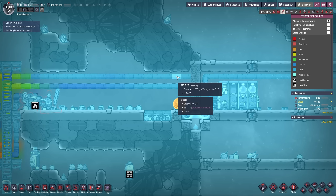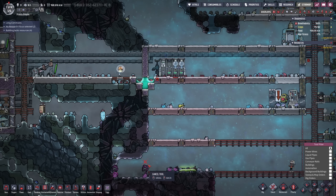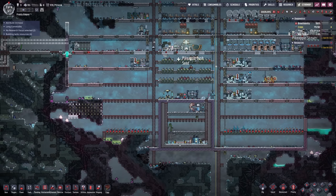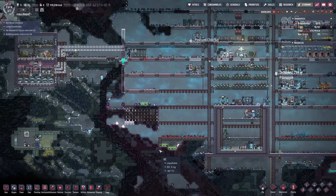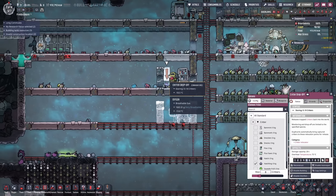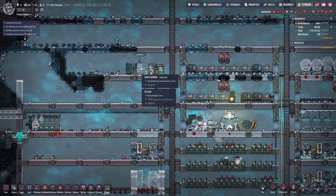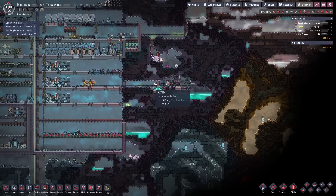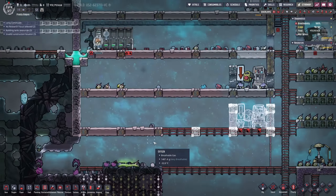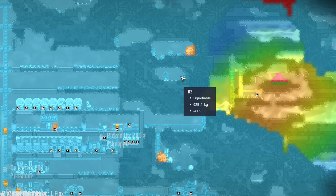I should insulate all of this because the heat is seeping in and seeping out, which I don't want. We need more igneous rock. Look at the oxygen levels - looks good. The next step is to insulate the whole base. I'd also like more hatch ranches. We've got coal coming in so we can start getting coal generators. We've solved our power issue: wood burners, petroleum generators, hydrogen generators, and now coal generators.